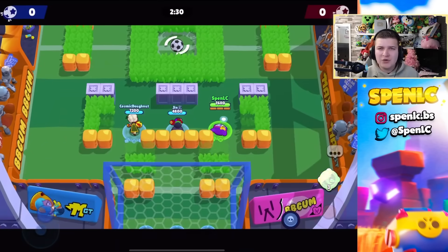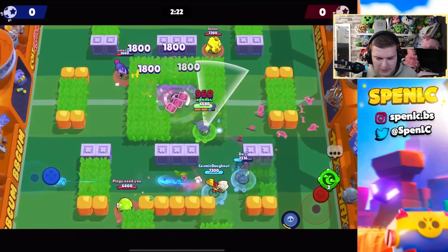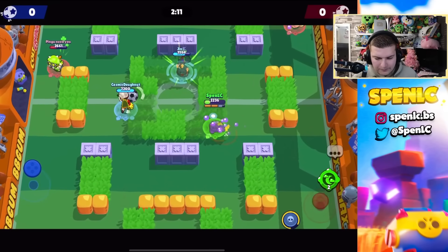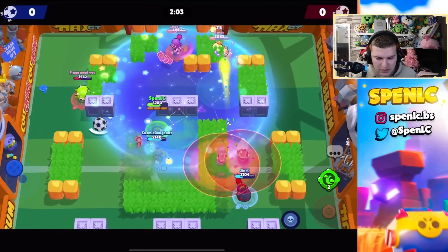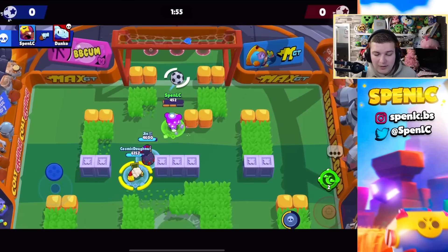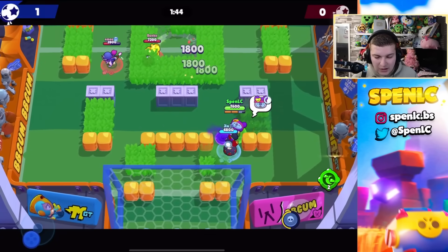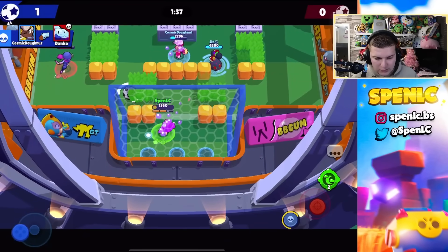Jumping into the legendary rarity, the best brawler is Sandy. It was a tough choice because Spike is really strong at the moment, but Sandy is just a cut above right now. Sandy always walks this fine line between being one of the worst and one of the best brawlers. The second you make his super charge rate around five or six hits, Sandy becomes one of the best brawlers because his super — giving him and teammates invisibility — is just one of the best supers of all time. Hypercharge has made Sandy even better, helping him cycle his super faster and stun enemies.